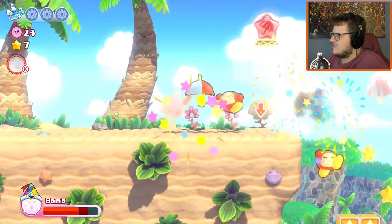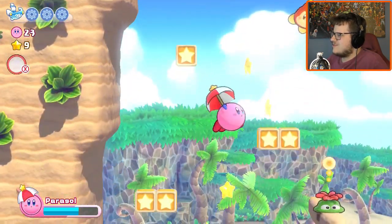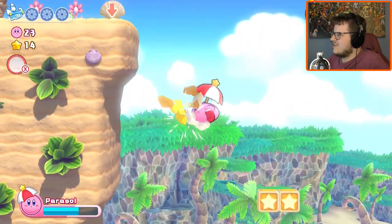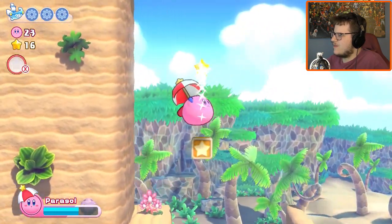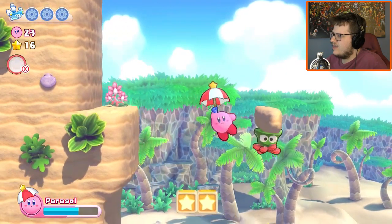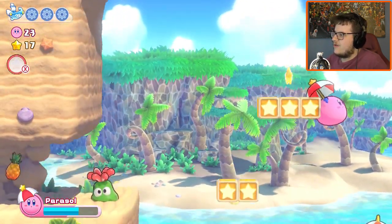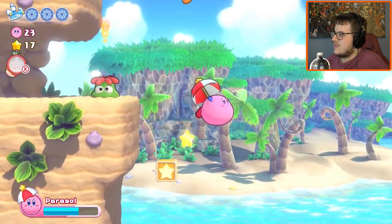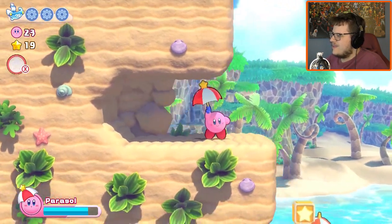I should mention, going back to the anime — there are a lot of references to the anime in this game. A lot of the music you hear in the Kirby games has been referenced from the anime specifically. Several of the hats from this game have also appeared in the anime first. For example, I think Cleaning was a copy ability before the anime came out, but the hat debuted in the anime. And Water — Water was an anime exclusive and it looks completely different; Kirby used to be completely made of water rather than having a hat, and then the game gave it a debut as well.